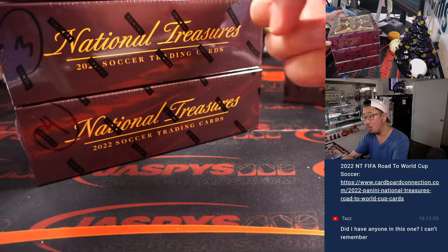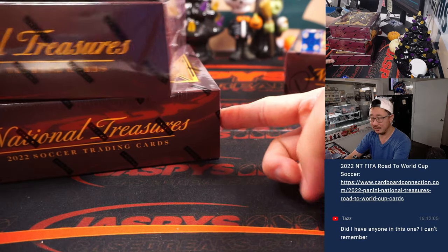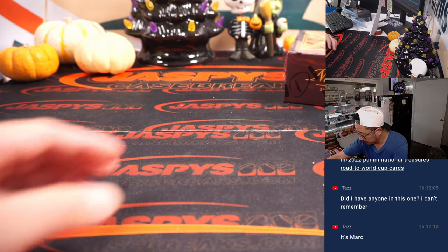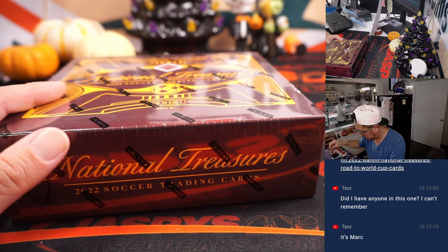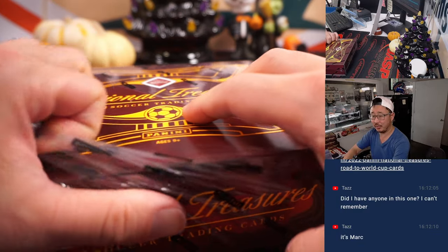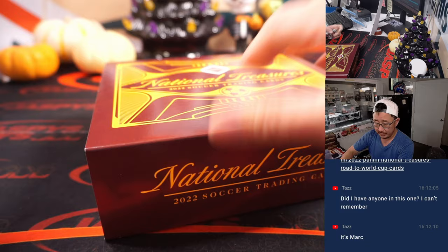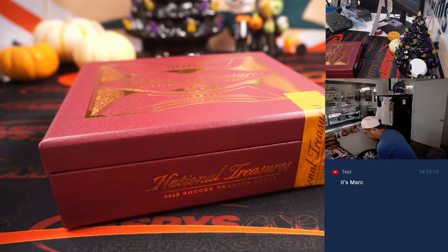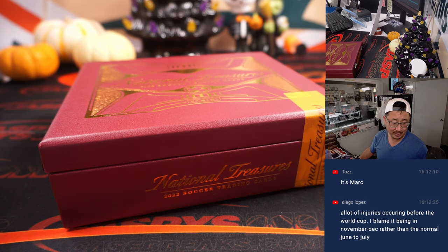Next time we'll just go one through six on the dice roll, it'll make it a little bit easier. Alright, good luck everybody. Great time to be collecting soccer with the World Cup coming up in about a month.